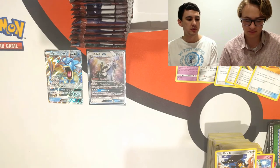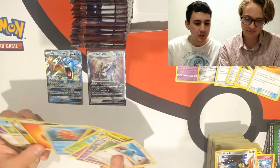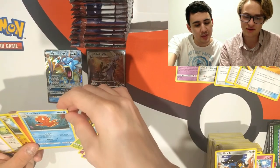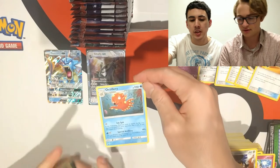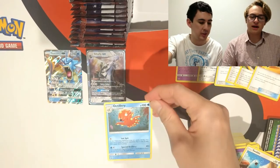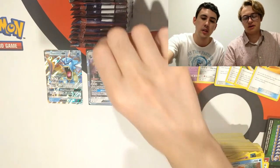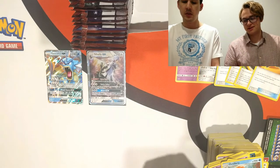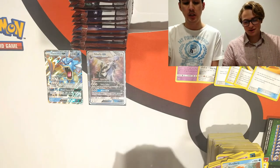Another pack with not much going on. Araquanid: you may discard a special energy from this Pokémon — if you do, this attack does 80 more damage, for 120 total with two energy. But it has low HP so it doesn't stick to the board, and if you're playing special energy you're probably already running Double Colorless. Nine Tails is also powered up with water and Double Colorless, so Araquanid doesn't fit well into any deck.